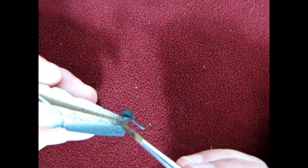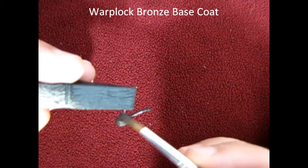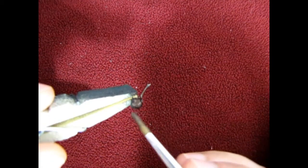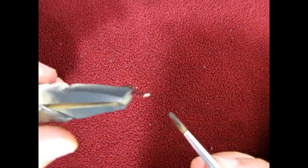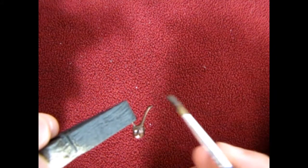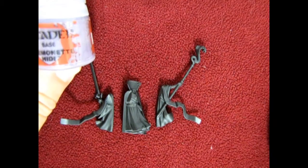First up I'm going to paint the head in a brass or bronze color. I'm using Warplock Bronze here just to give it a nice coat all around. These aren't Citadel brushes - just some I've had in my collection for a very long time. Let's get this base coat on nicely. There's that head with the bronze on it.